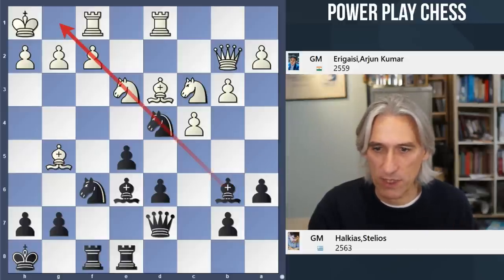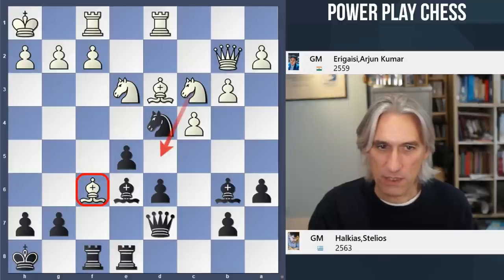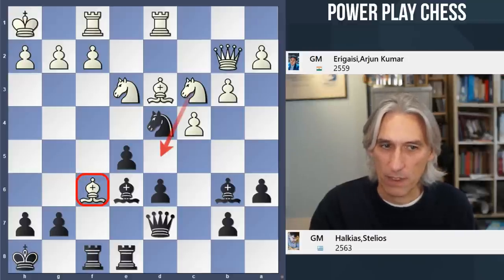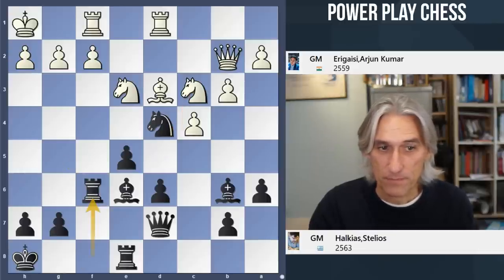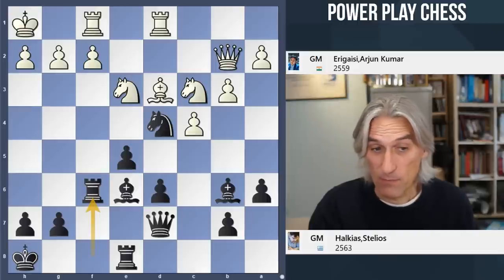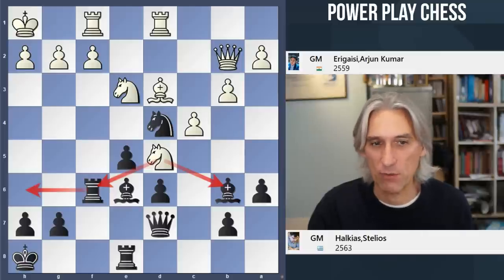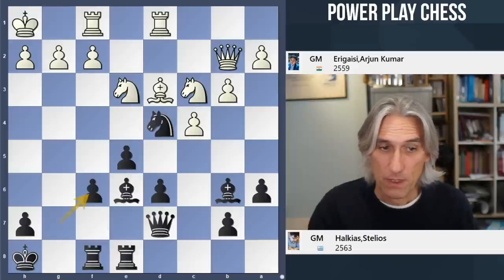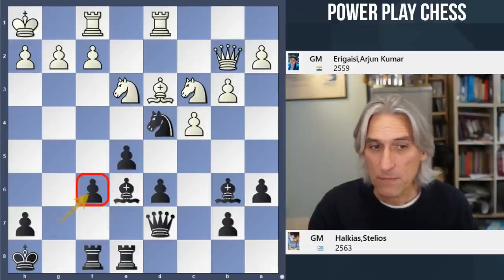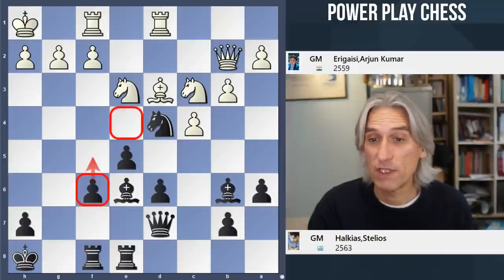Eregaisi follows through with his strategy of exchanging off that knight on f6 to gain control over the d5 square. Normally one would wish to play rook takes f6, and I don't think that's bad in principle - but unfortunately here that actually loses material, as it's not possible to swing to h6. So g takes f6 is probably what black wants to do anyway, because it gives black control over the e4 square.